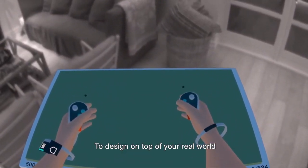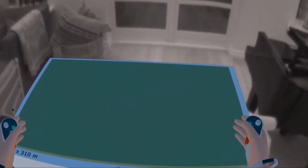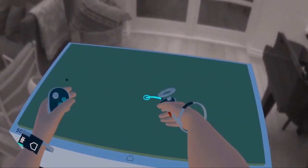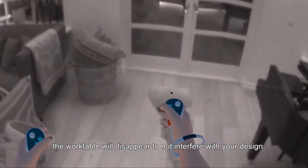To design on top of your real world, it's good to first align the worktable to your physical environment. Then simply teleport to a human scale. When you enter human scale, the worktable will disappear so it doesn't interfere with your design.